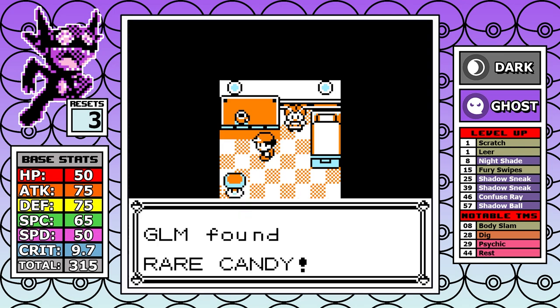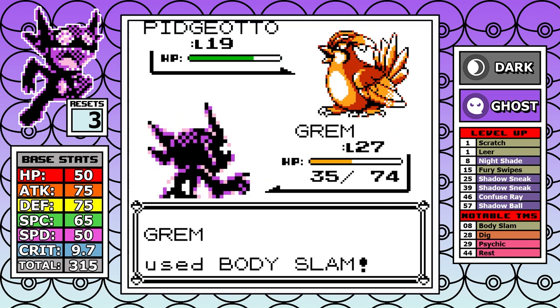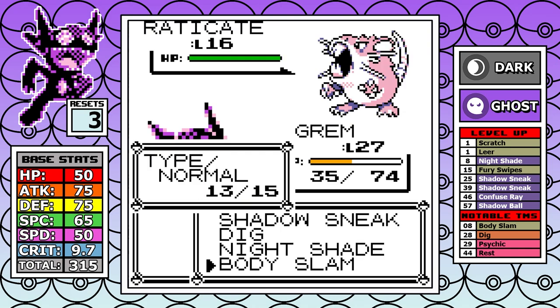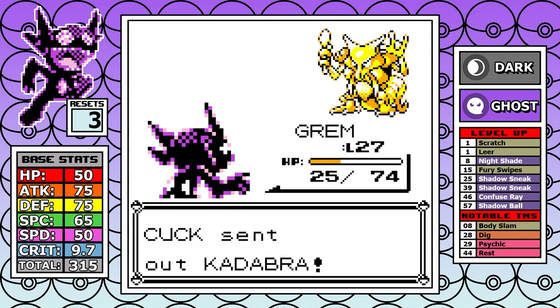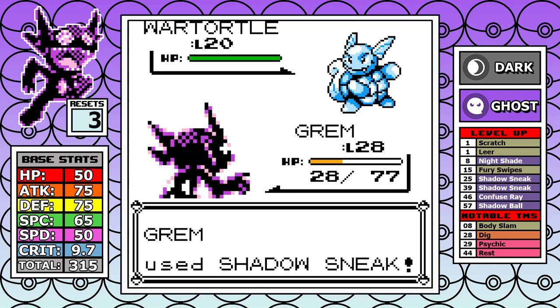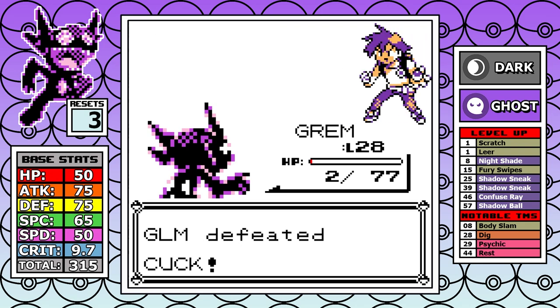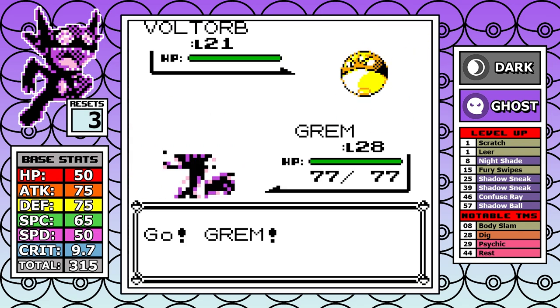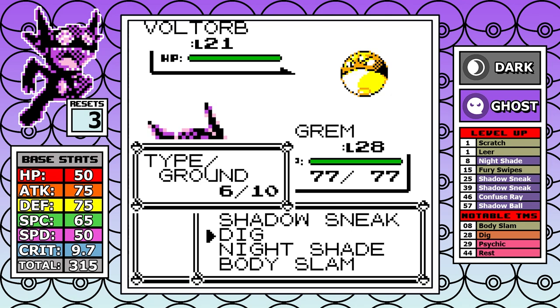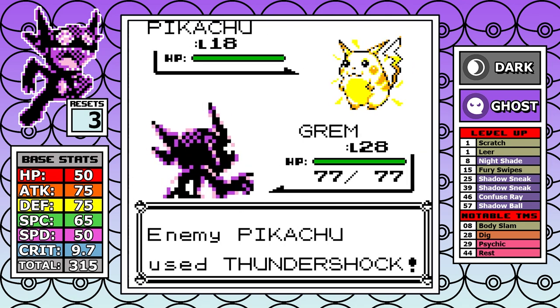Outside of the Rare Candy guarded by the Gentleman, it's on to Rival 3 — not even healing before the battle shows how little it's respected. Having Body Slam, Dig, and Shadow Sneak is a really formidable mid-game moveset, and even though things get really low at the end because of Bite, this one is easy. The same goes for Surge — Dig cleans up that battle.